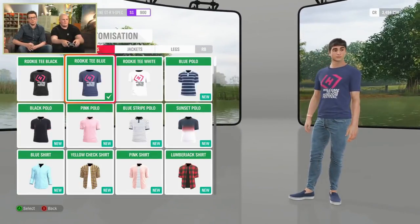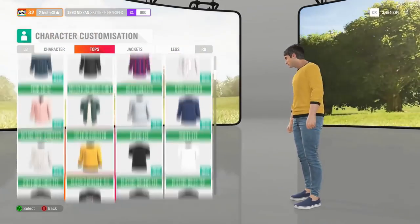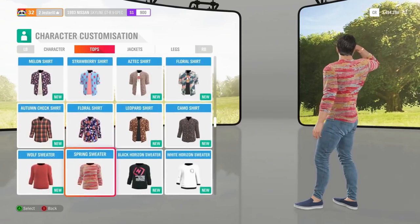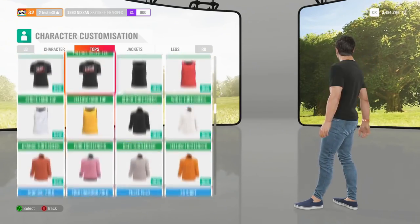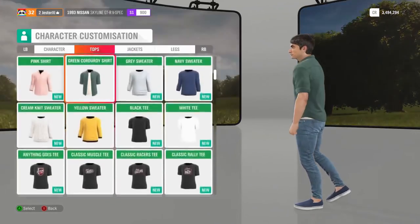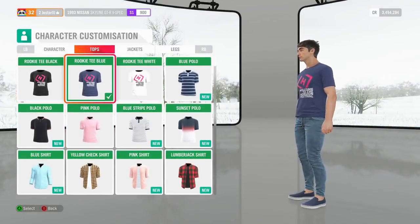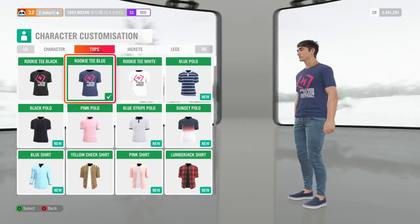There are four rarities of items, as there are for many things in the game. You can earn clothing by completing different parts of the game — do the drift zones and you might get a special t-shirt. You can also unlock them from wheelspins, or from the Forzathon shop where you win items from events. If you're a big drifter, you can dress your character to showcase that.